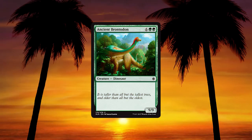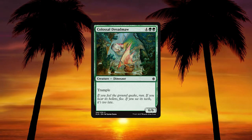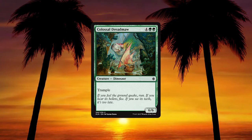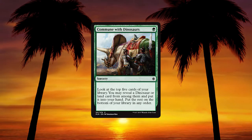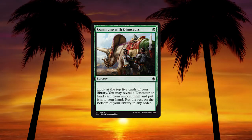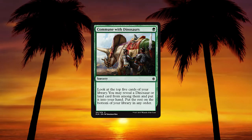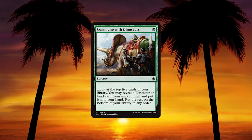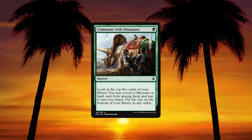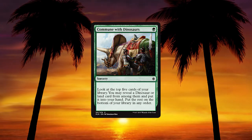First, we have Ancient Brontidor — 6 and 2 green for a 9/9 Dinosaur. Decent vanilla. We have Colossal Dreadmoor — 4 and 2 green for a 6/6 with Trample. Slightly more relevant, probably not that great. Next, we have Commune with Dinosaurs, a sorcery for one green mana. Look at the top five cards of your library, reveal a dinosaur or land card and put it into your hand, the rest on the bottom. This does a bit of digging. I don't think it's going to be amazing in Standard, but in Draft, if you're Dinosaur-heavy, this is going to help you smooth out your draw.